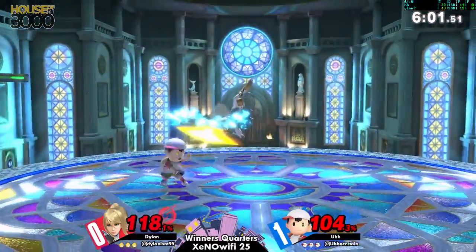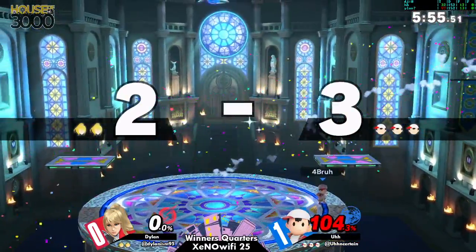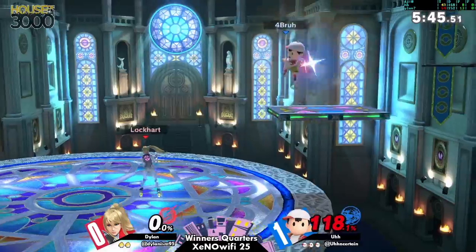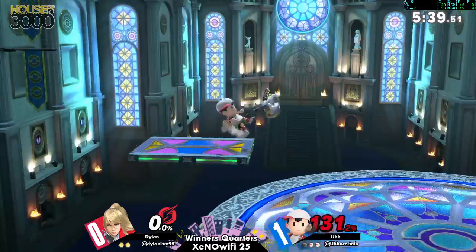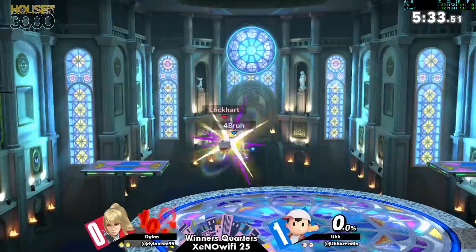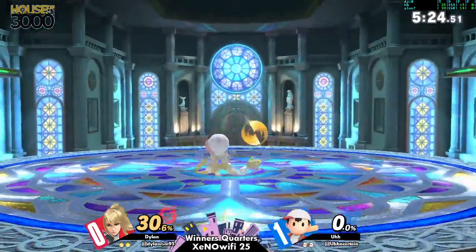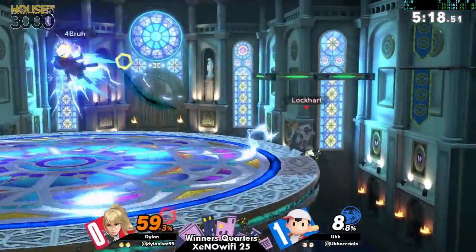Dylan's looking a lot more comfortable in this matchup now, getting the feel. Oh wow, that was the quickest tether grab I've ever seen. Good read on where Ness was. I don't think we're going to see too many edge guards from Dylan, because Zero Suit is not really equipped to handle edge guarding Ness here. The Wi-Fi environment probably doesn't help either.